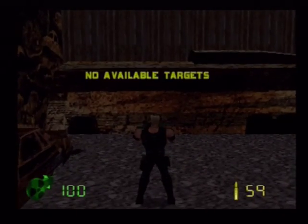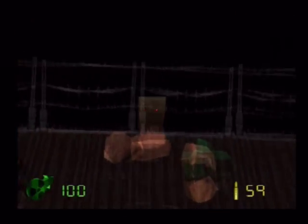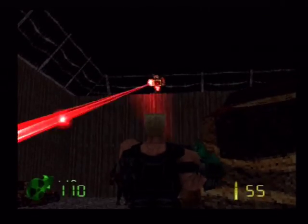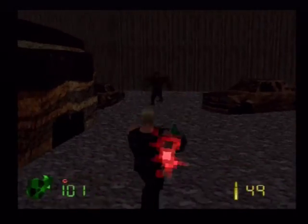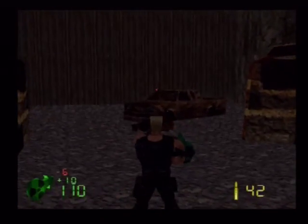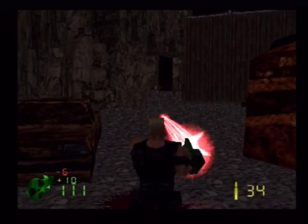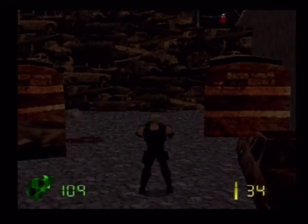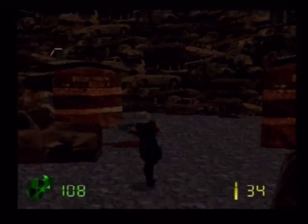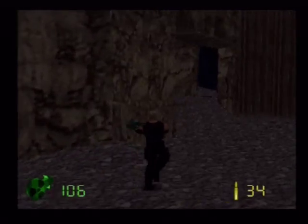Laser Gatling gun out. Press the target button — there should be an enemy up there somewhere. Oh yeah, there he is. Another one. These enemies are dangerous. Always remember to use the R2 and L2 buttons to do this as you're shooting, and then you'll avoid most of the shots. Makes the game much easier.